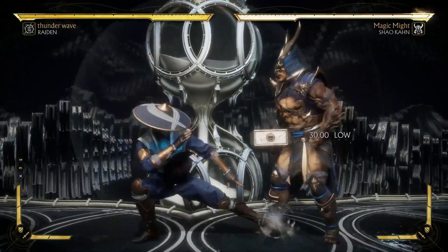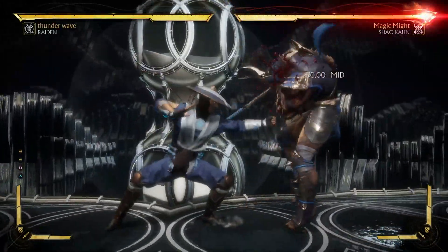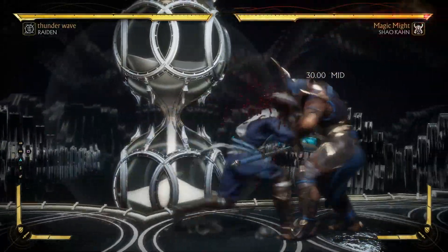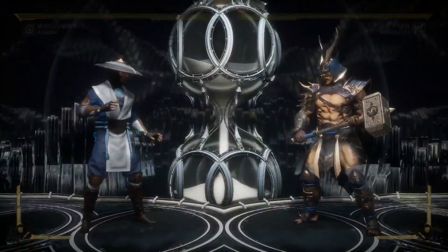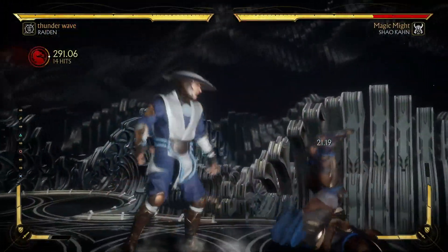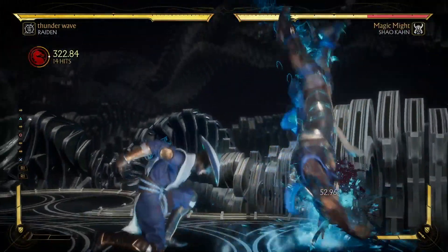That first combo is going to look like this: back one, back one two, back one two into his down-back one two, into his down-back two amplify, jump two, forward four into his electric fly. It'll look something like this. You can amplify it and do whatever you want with it to get a little bit more damage.